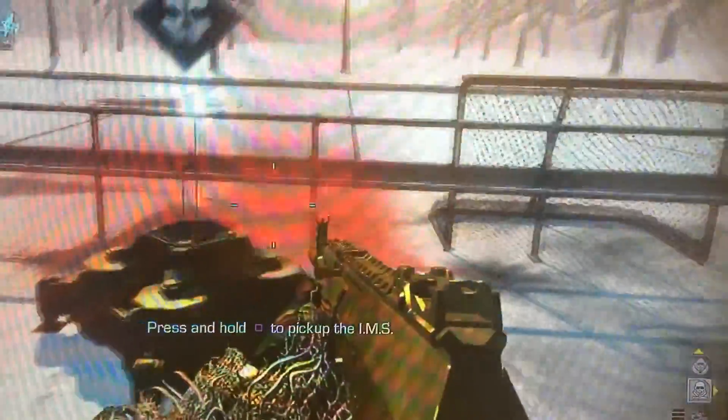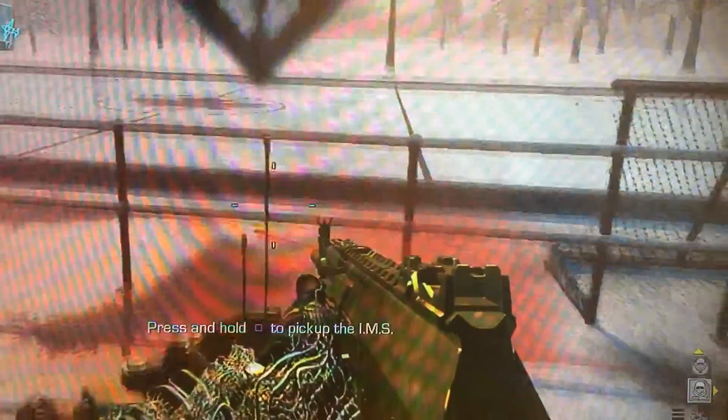If you line up your IMS, just place it down, then put out your juggernaut, go up to the corner, and hang down with your IMS too. Now guys, just when you see your screen is vibrating, then you want to pick up the IMS.